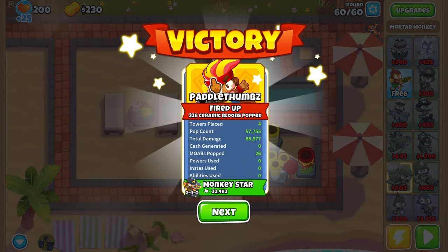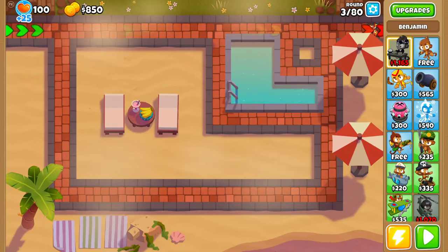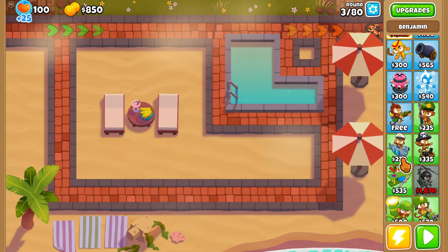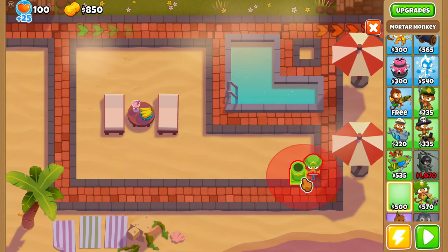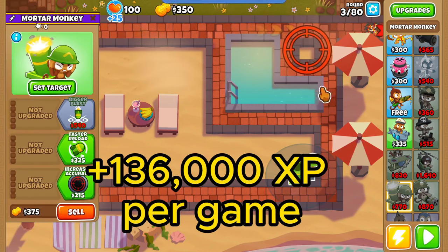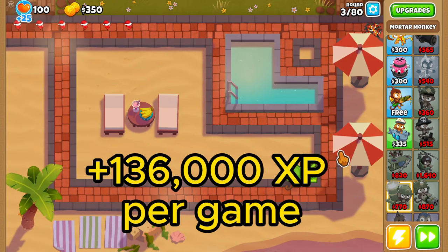Now let's hop onto the hard method. We're still going to be playing on Resort, but on hard difficulty. Once you play this and beat it, it will earn you over 136,000 XP per hard run.